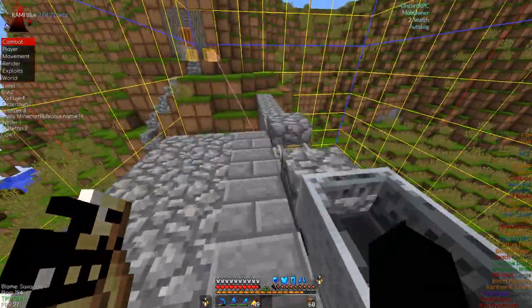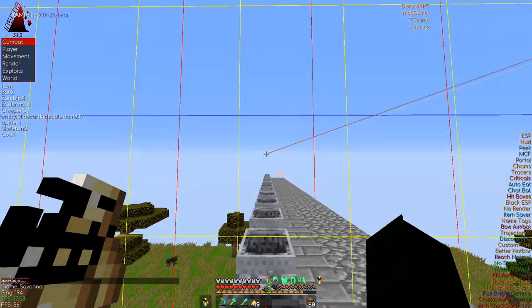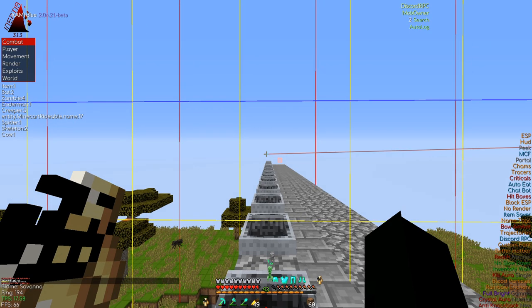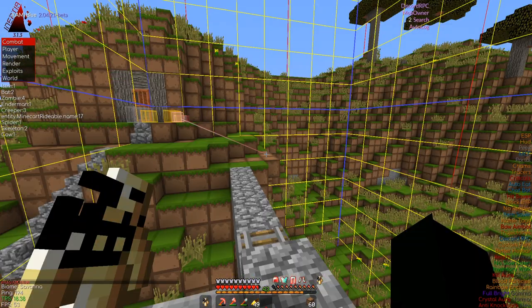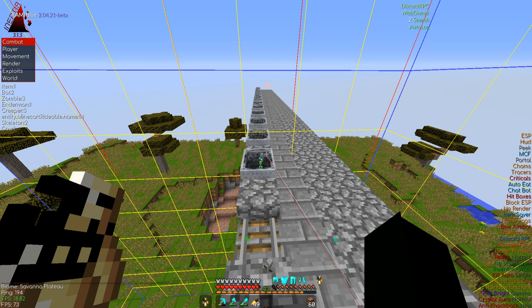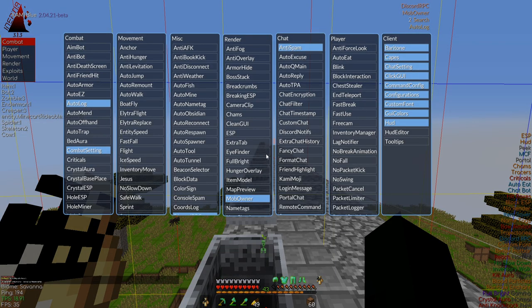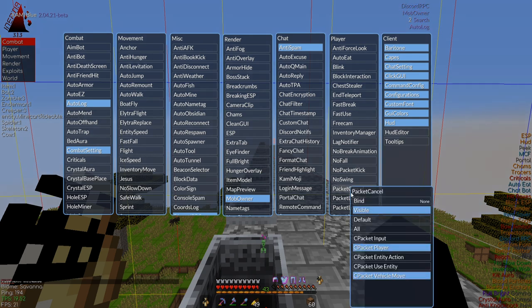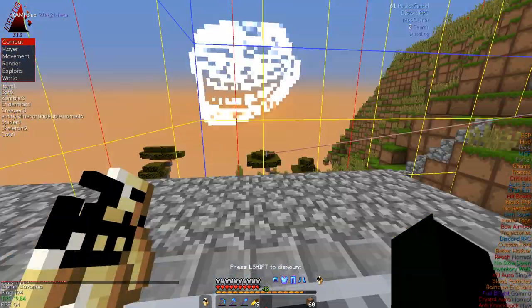Now that everything is set up, press F3 and A to reload your chunks. Then press Y to open Cami Blue and click the GY tab. Turn on Packet Cancel — the settings are: cancel packet player move and cancel packet vehicle move, everything else off. Turn it on after reloading your chunks, and then start going.